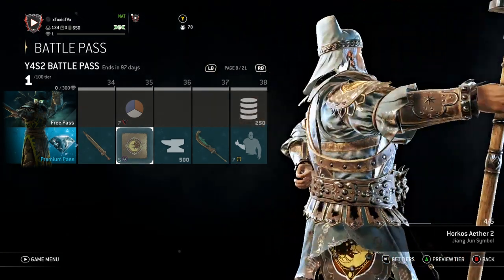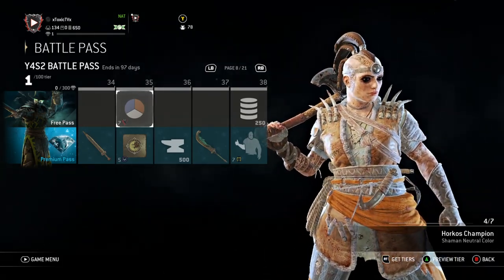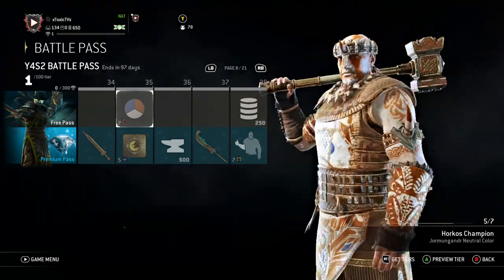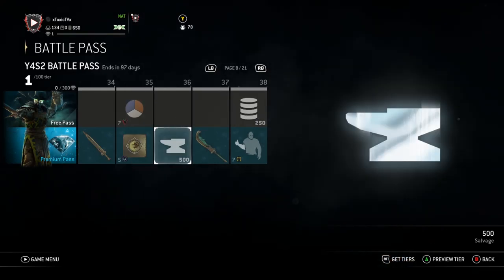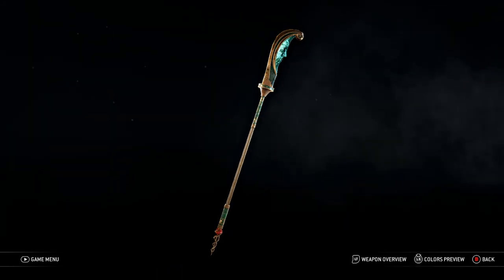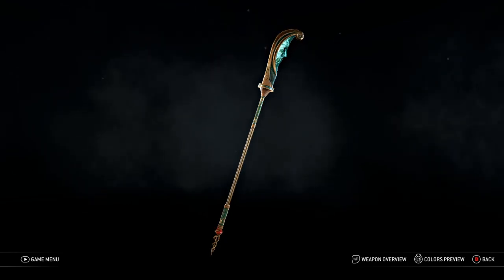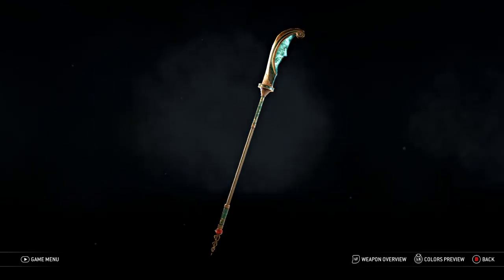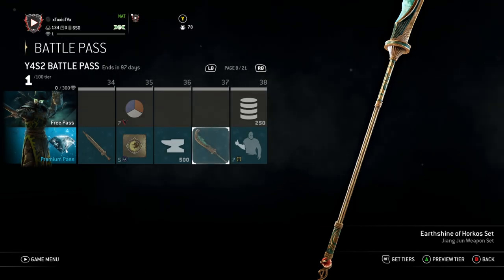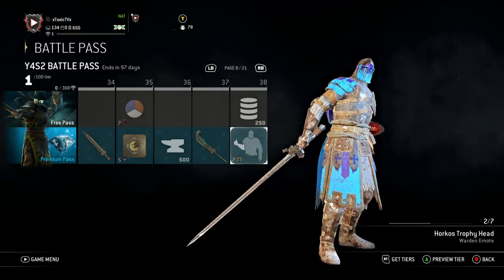Then the Wulin get the Horkos Aether Symbol. The Vikings get the Horkos Champion color — I like this color. I hope they let us use this for attacker colors. 500 salvage. Then big boy Jang Joon gets his weapon. That's actually dope. The inside of the blade is actually a moon. Shout out to the art team — these are some of the best weapons that I've seen in the game. They're incredible. Tier 38, that's when we get the trophy head emote.